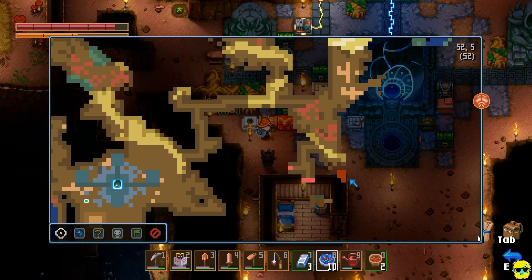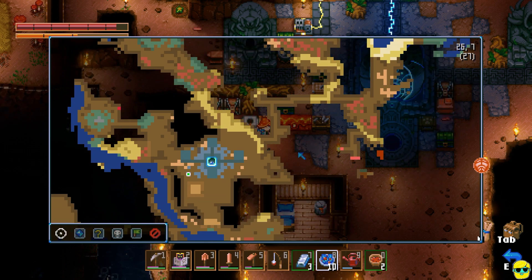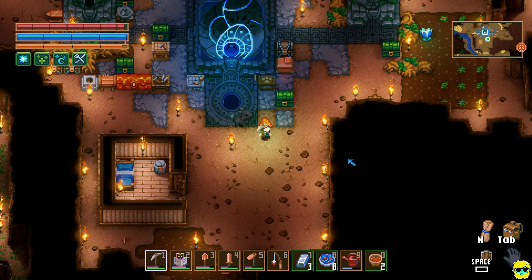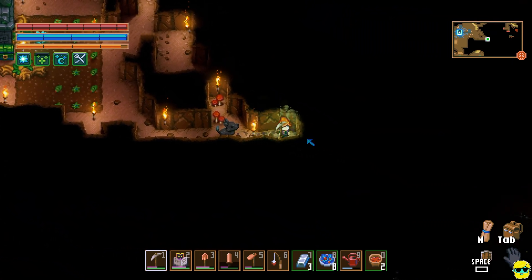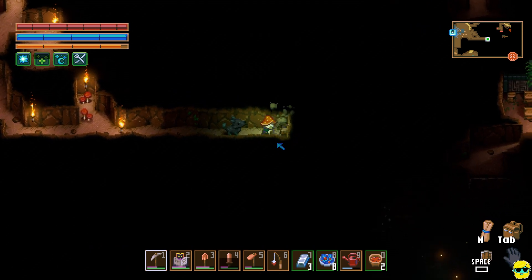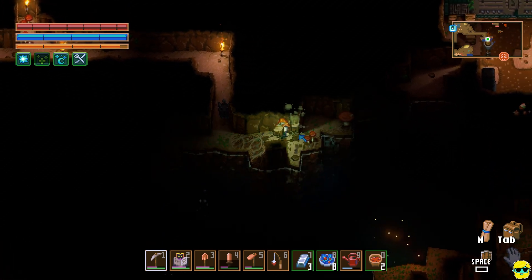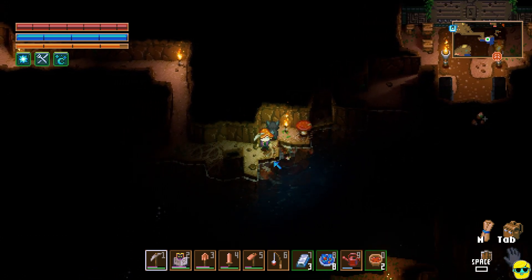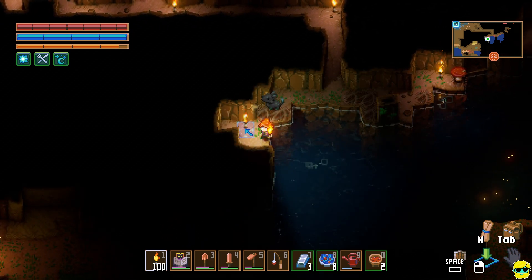I can't quite tell how to read the map. There's red here — is this fungus? Are these my walls that I've built, or does this mean unexplored? We'll find out. I am going to dig this way — there's some shiny. There's an area down here. It's fishing stuff, good God. I should probably fish at some point. There's a fishing spot.